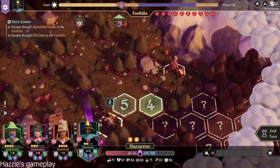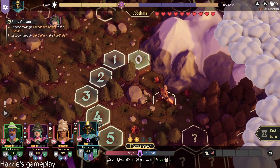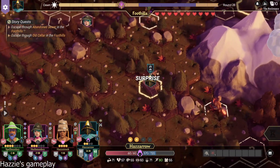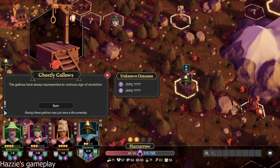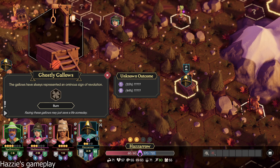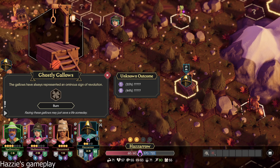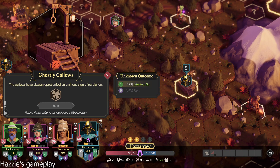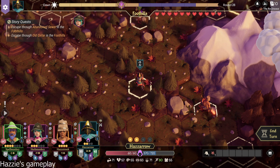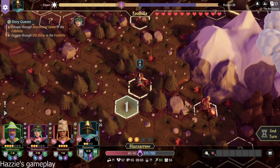Nice roll. Good work. Surprise? The gallows have always represented an ominous sign of revolution. Raising these gallows may just save a life someday. And it's luck — 55%. Is that worth it? Can you burn a focus? No. Well, good luck then. I got it! We got an extra life. We're at 11 lives now. Nice. And we're going to the Old Cellar.